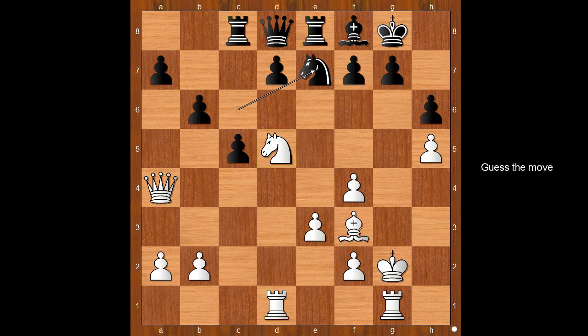White to move — what would you do in this position if you had white pieces? Please pause and find the best move for white. Did you pause? What did you find? Are you ready to see the move? Carlsen played knight to f6 check — amazing! Did you see this one coming? Can you see the purpose of this move?